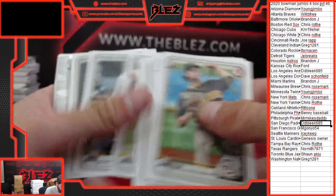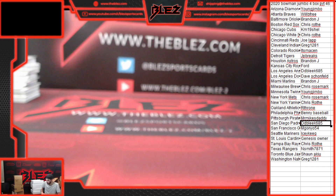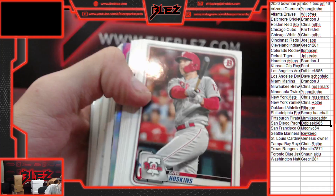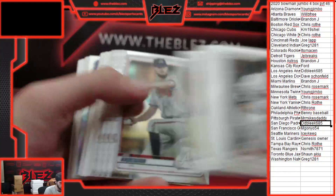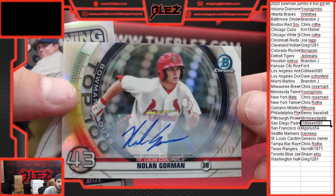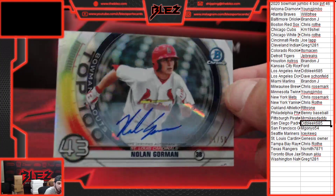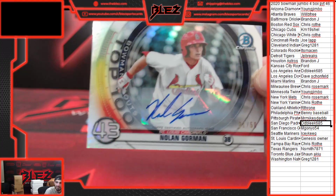Where are all the autos at? One stack left — I think it has two autos. For Genesis owner, 21 of 50. Nice hit, Genesis — some PC right there for him. That's your best Bowman hit yet, Genesis.